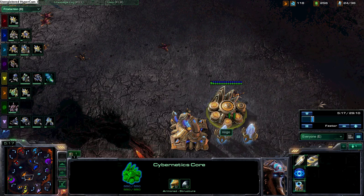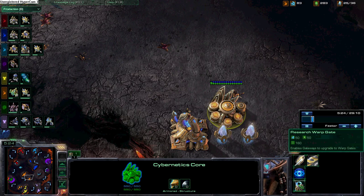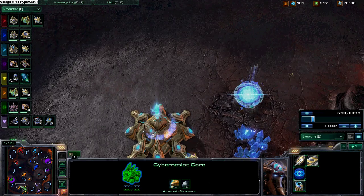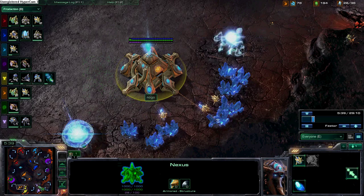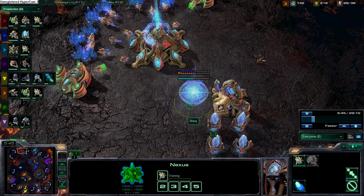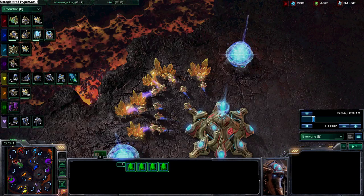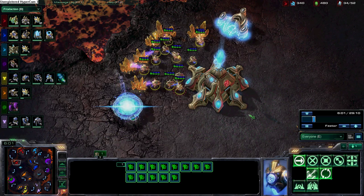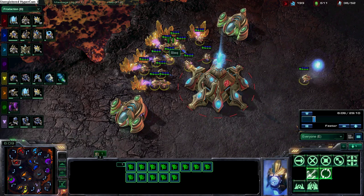This is actually really good, except it's kind of late for the Cybernetics Core and the Gateway. You need to get Warp Gate. But I like your idea — if you're going heavy Voids, you should get these two Assimilators and the Fast Expand. That's the key to a quick Void. You can get two Stargates if Voids are the only thing you build from your main base. Looks like Red's going to steal some gold — that's smart, really smart. He might be going for Voids as well.